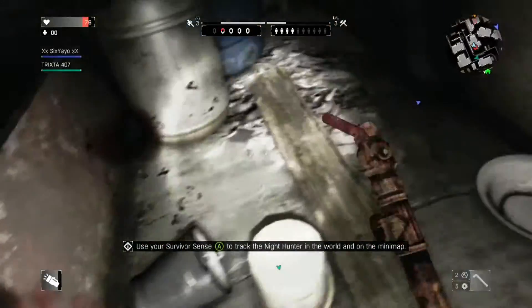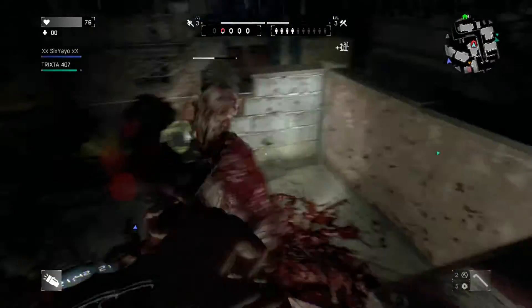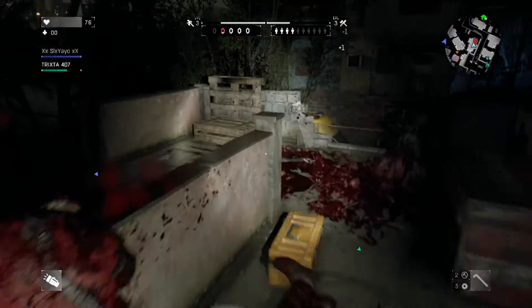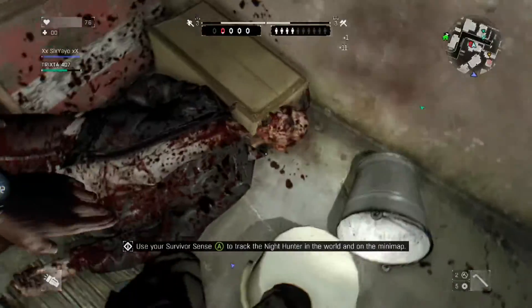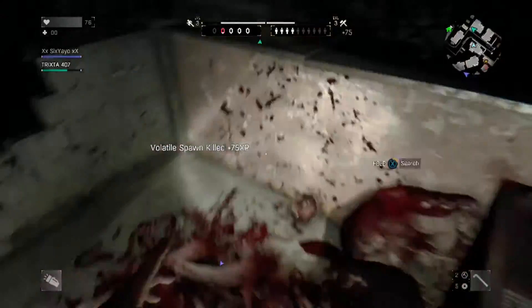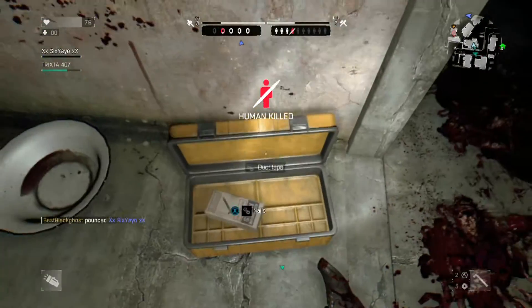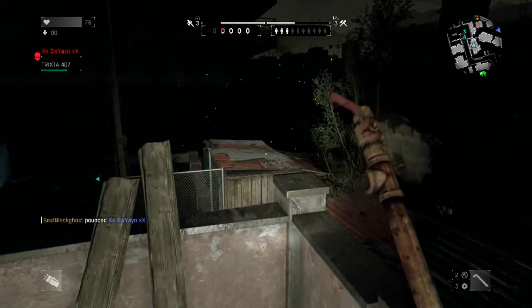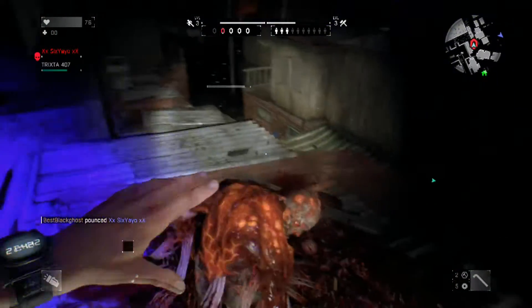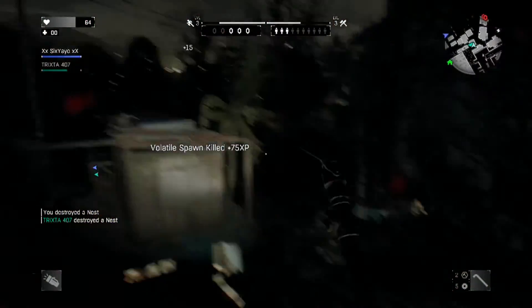Keep in mind you are going to get split up at some point no matter how hard you try. When that happens, avoid using your flashlight — zombies and elite zombies are attracted to light. Instead, run around with your UV light on. It has a very low detection rating with zombies and elite zombies that travel at nighttime, and if you hear the monster close by you can turn around in a complete 360 and spray UV light around to tag him.